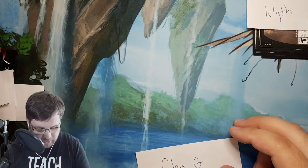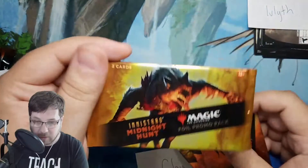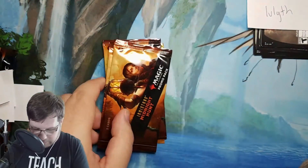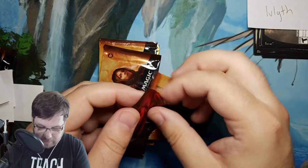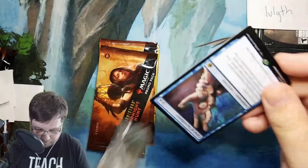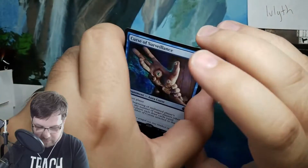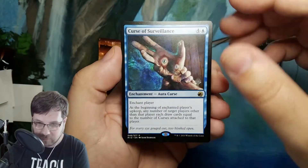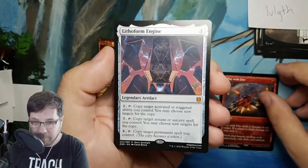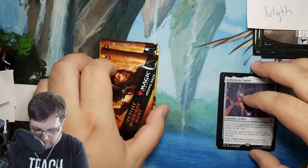Next up we have Clay G. Clay got three regular promo packs, and he also got a foil promo pack. The difference between the foil and the regular ones is, you guessed it, everything in there is foil. So let's see what Clay gets. Good luck, Clay. Curse of Surveillance is your Midnight Hunt rare. You also got Play with Fire and Lithoform Engine from Zendikar Rising promo — that's a pretty sweet mythic right there.